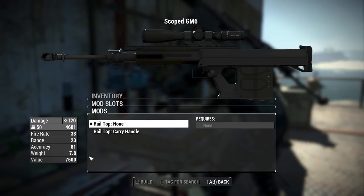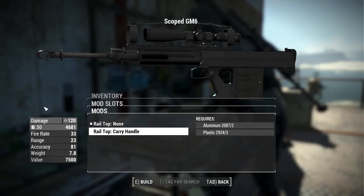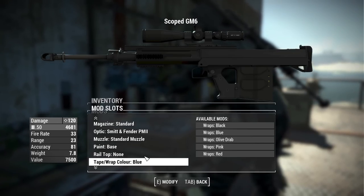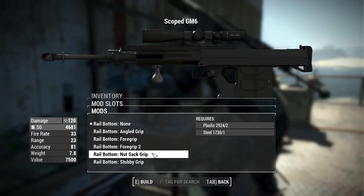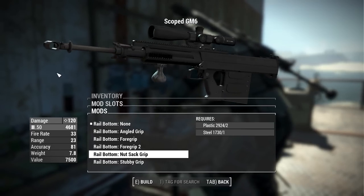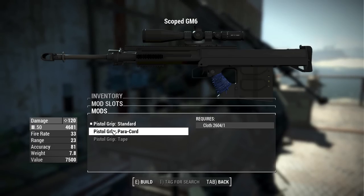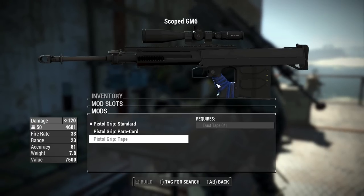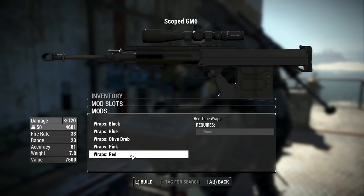We have a top rail option that adds a carry handle which wraps around the big scope and looks pretty insane. There are tape wrap color options, but we need to equip tape first to see those. For the bottom rail we have the standard, angled grip, foregrip, foregrip 2, nutsack grip, and stubby grip. For the pistol grip: standard, paracord, and tape pistol grip — where you can change the tape color to blue, black, olive drab, pink, or red.